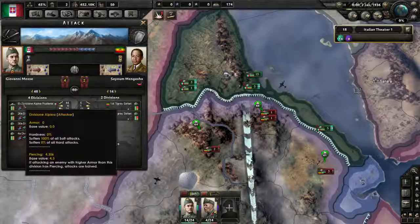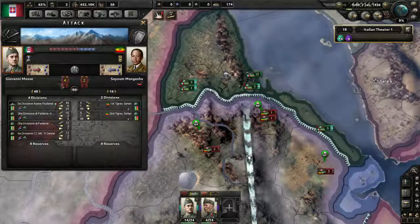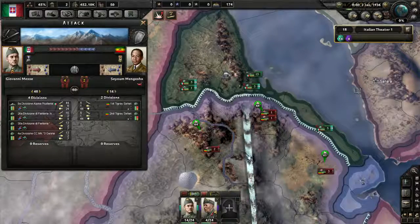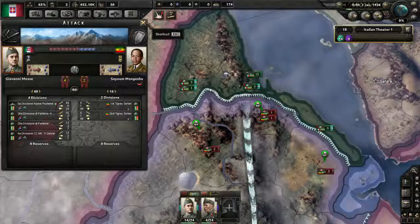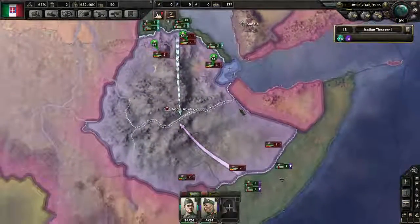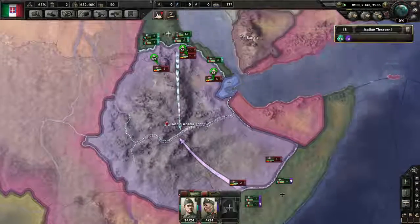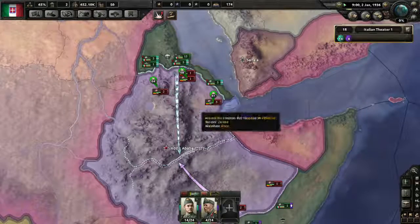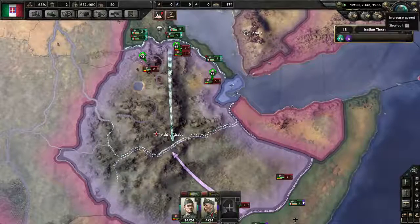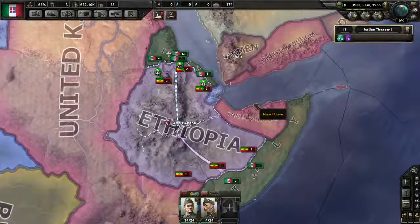You'll also see entrenchment bonuses and negatives here, as well as other modifiers like shore bombardment, enemy air superiority, and decryption — all listed here. That's enough about combat details; we'll go into more division development later. This will take ages at speed one so we're speeding up to speed three and watching the AI do its thing.